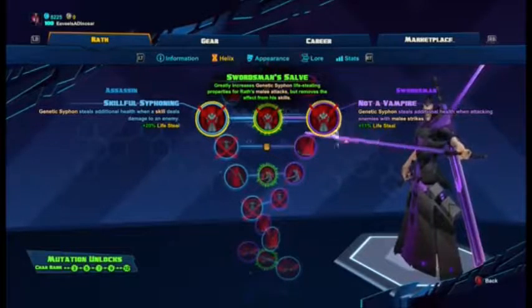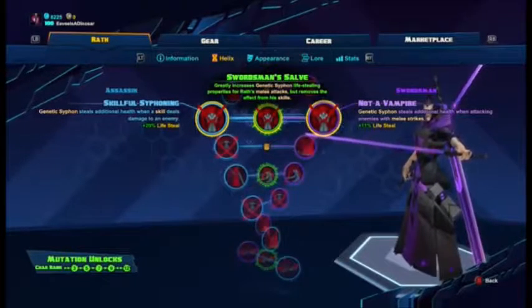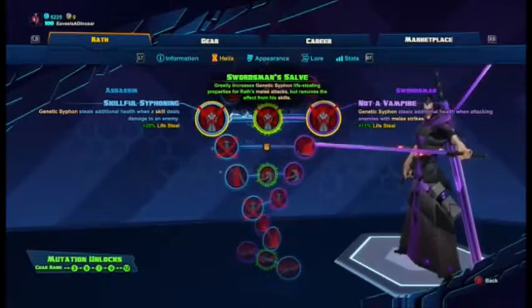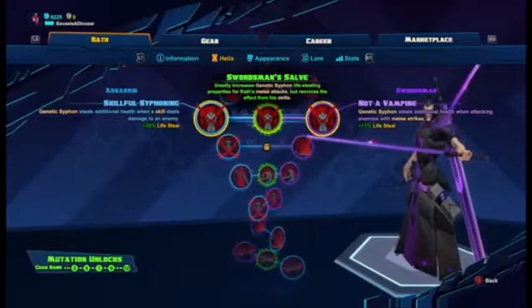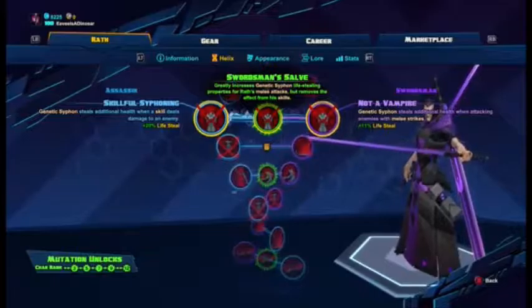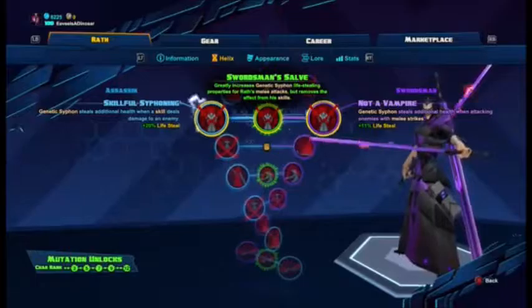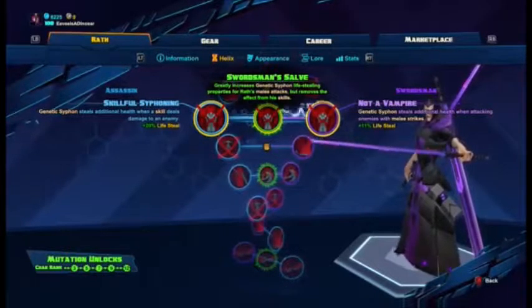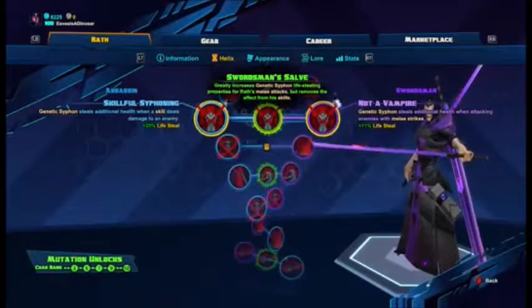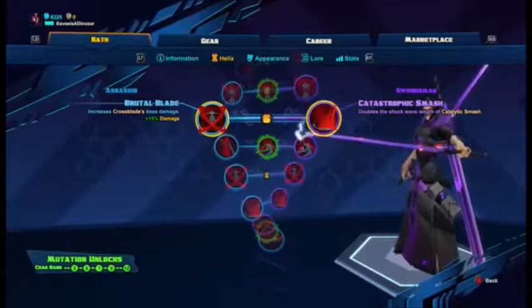Level five options: Genetic Siphon steals additional health when a skill deals damage — plus 20% life steal with skills. Swordsman's Soul greatly increases Genetic Siphon's life steal for melee attacks but removes the effect from skills. Not a Vampire gives plus 11% life steal on melee strikes. I usually go with the skill option because at level five you'll be using his ult a lot, so get that life steal.